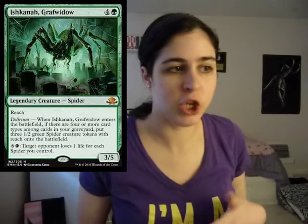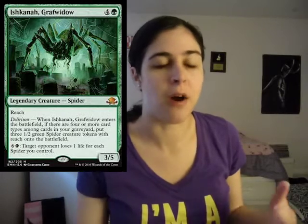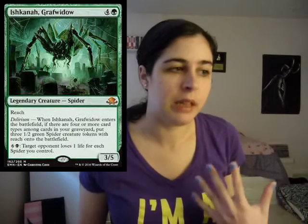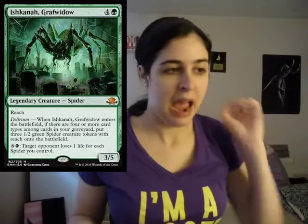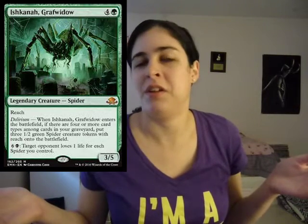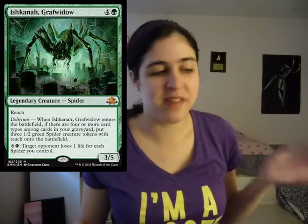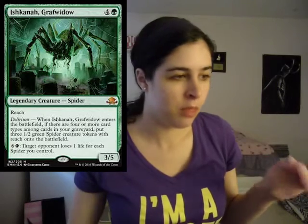The first card I want to talk to you guys about is Ishkana Grafwidow. I know this card was getting a lot of people talking. It's the green mythic in the set and it's really, really strong. So basically it's a 3/5 with reach for five mana. And then if you have Delirium, you just get three 1/2 spider tokens. That's nuts — that's an insane top-deck card.